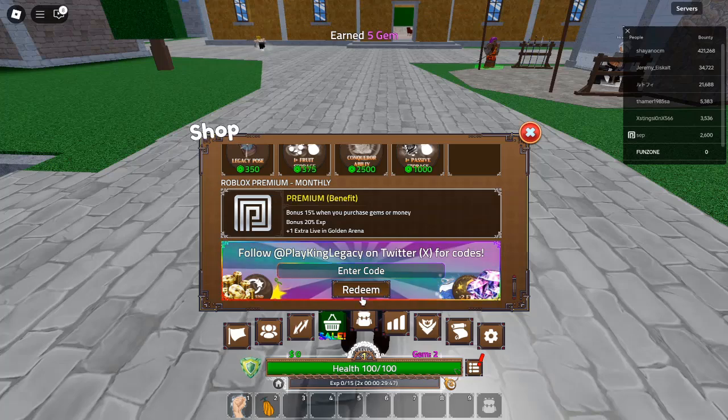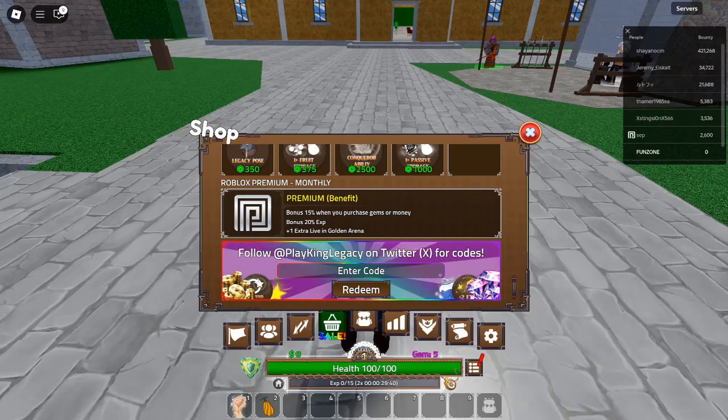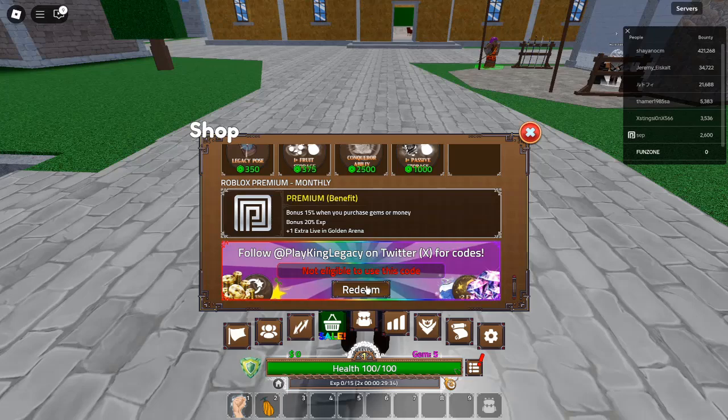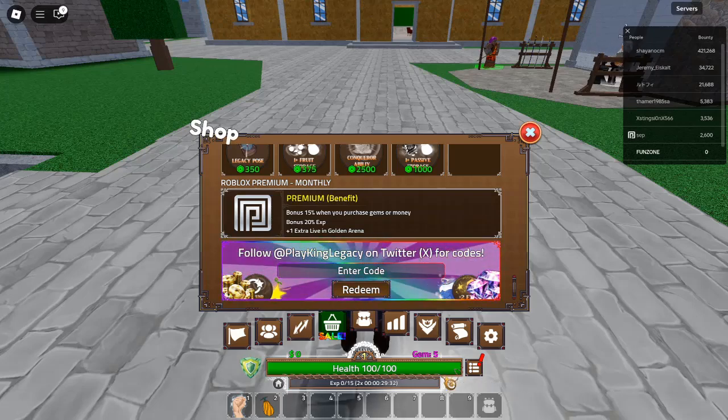Code 6: DragonColorRefund — Redeem for 50 gems. This one offers a 50-gem reward, though if your color was the original red, you'll receive only 10 gems. Still, it's worth redeeming for the extra gems.